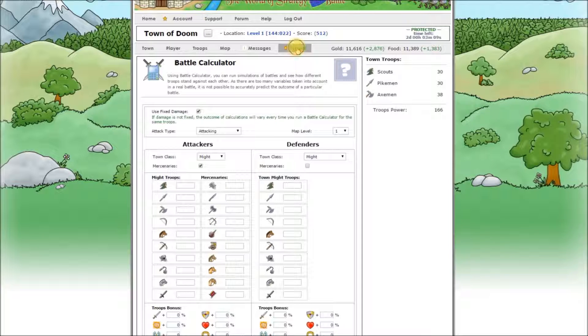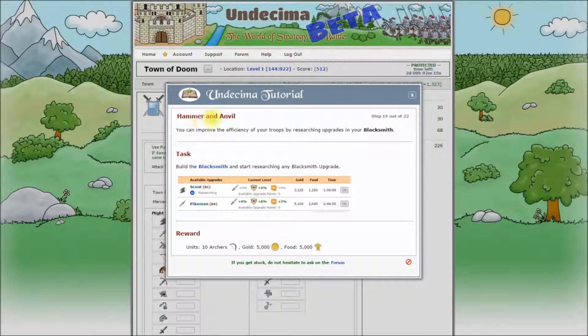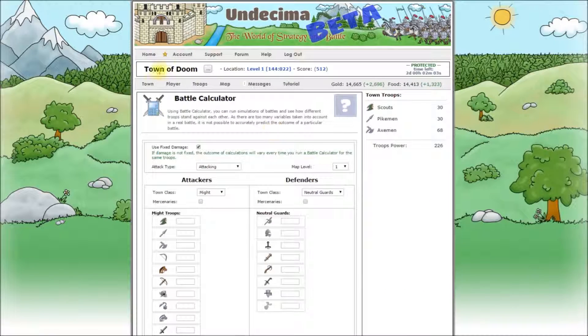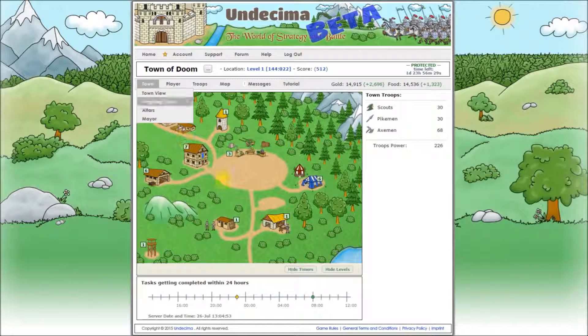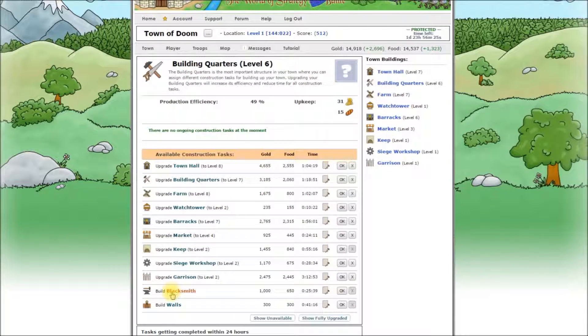That's it for the battle calculator. Let's get back to the tutorial and collect our reward. Hammer and Anvil. You can improve the efficiency of your troops by researching upgrades in your blacksmith. Build the blacksmith and start researching any blacksmith upgrade. Let's go to our building quarters — and here is the blacksmith. So let's start.